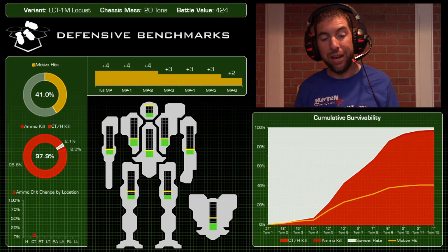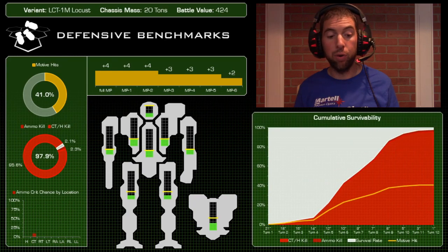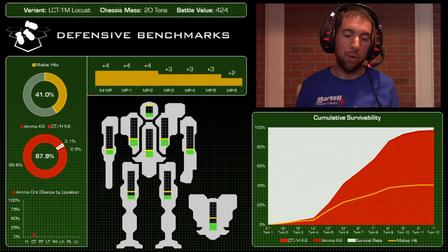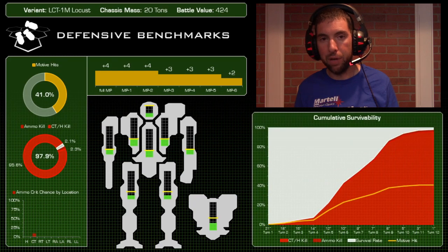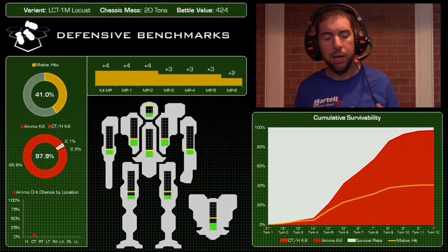Looking at survivability and destructibility: it was killed 95.6% of the time from a CT or head kill, and 2.3% of the time from an ammo kill — for a total of 97.9% destroyed. It only survived 2.1% of the time. That is hilariously low. The ammo is stuffed in the center torso, so there's roughly a one-in-12 chance of hitting it.